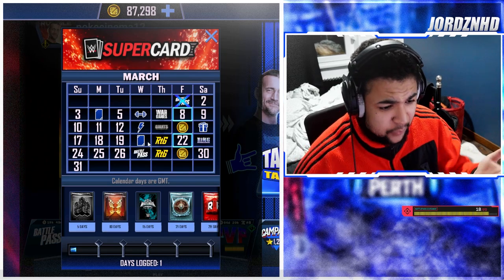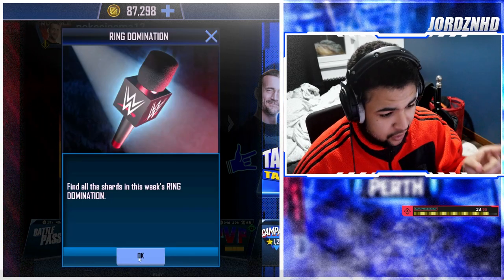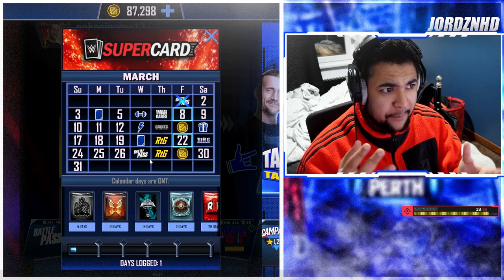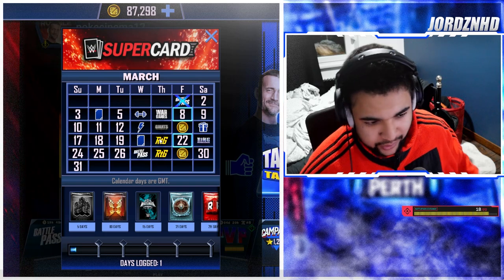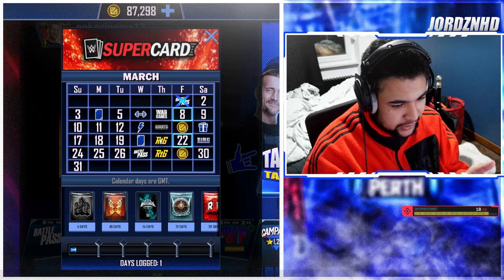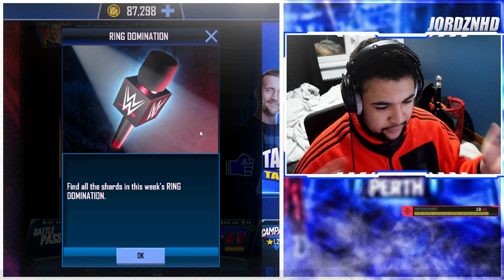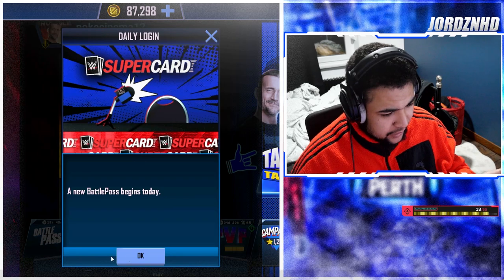On the 21st we've got Road to Glory and on the 23rd we've got Ring Domination — those are flash events. If you don't know what flash events are, they're basically events over a 48 or 24 hour timeframe. For RTG the points are lowered so it takes less time to complete, and for Ring Domination you get more picks per bout, making it easier.